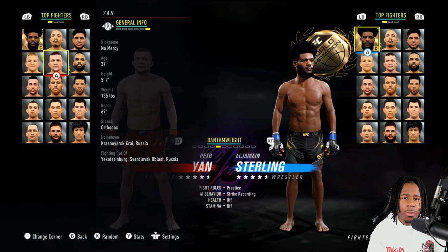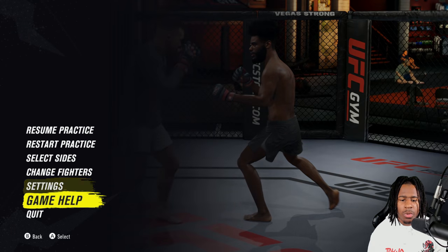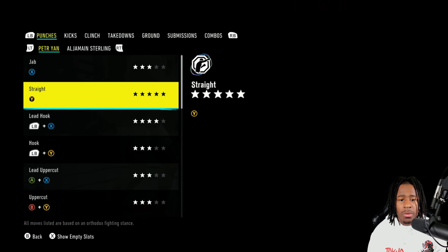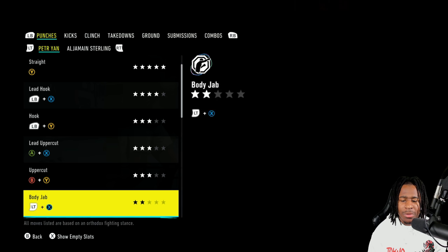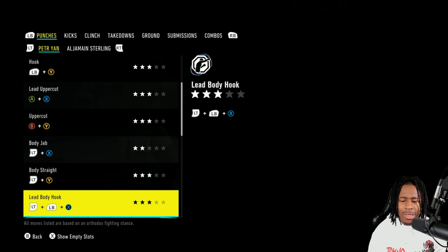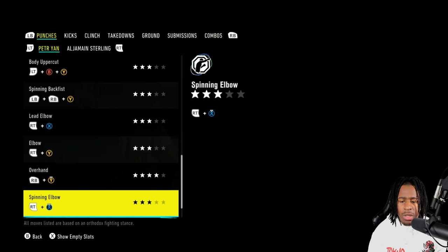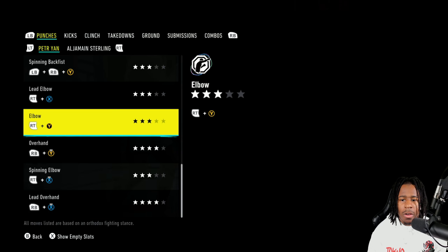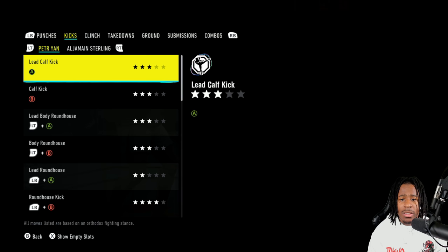In practice mode under Game Help and View Moves, you can see his jab is level 3, cross level 4, lead hook level 4, and rear hook level 3. I'll point out the standouts — his overhand is level 4, and his top level 4 strikes include spinning elbow and lead overhand. Everything else in his boxing is basically fair.